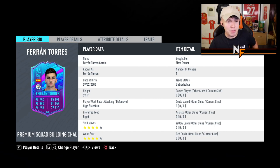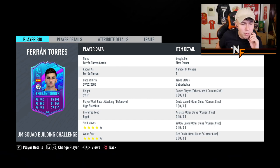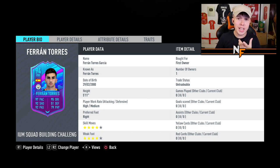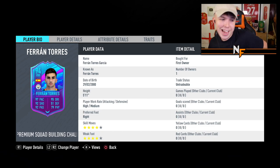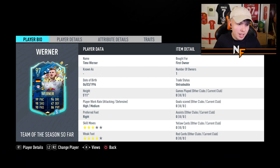On the right wing we've got Ferran Torres, going from Valencia to Man City. It'll be interesting to see if he gets much game time — he's fairly young, born in the 2000s. They've been linked to Messi so if Messi comes in Torres won't get much of a chance, but he's one of the new signings for Man City.